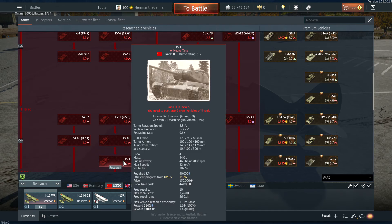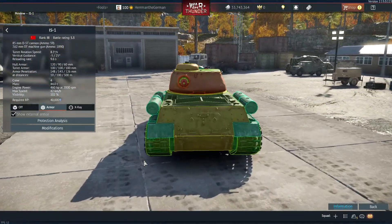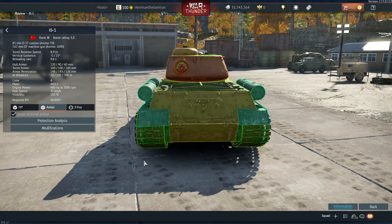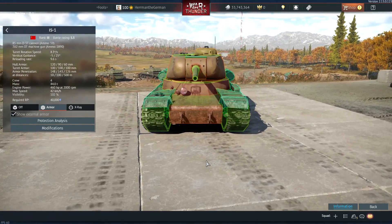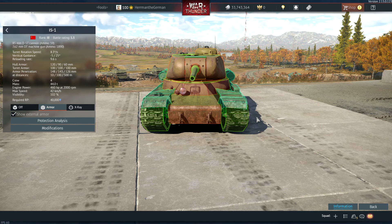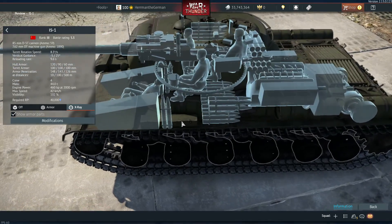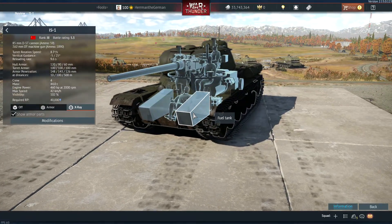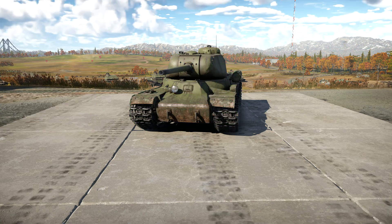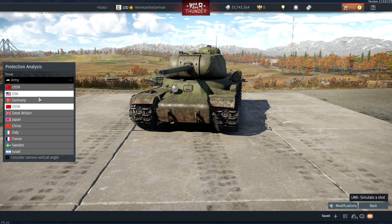The IS-1 at 5.3 has pretty good angling but it has weak spots. Again, the lower plate — the Russians decided to keep the fuel tanks near the crew. Hitting that lower plate, you're gonna do a lot of damage to a Russian heavy tank. The ammo is right next to the fuel, so even though the armor is very strong, a lower plate hit will cause significant damage.